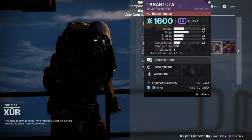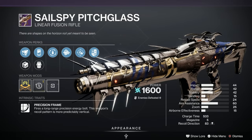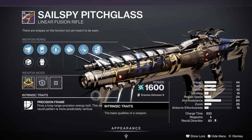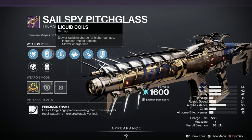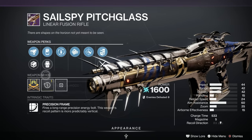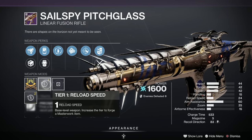The next one is also an arc linear — it's the Sailspy Pitch Class, which I do like. It's got a better mark than the Tarantula — a C. We've got the Right Hook origin trait, Multi-Kill Clip, Compulsive Reloader, Liquid Coils, Projection Fuse, Polygonal Rifling, Extended Barrel, and a Reload Speed masterwork. The better one of the two.